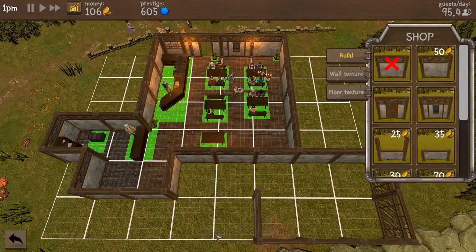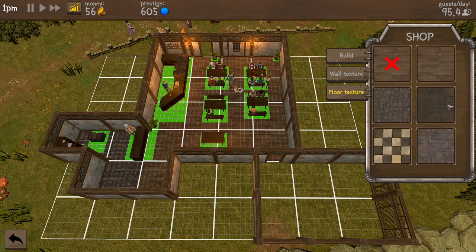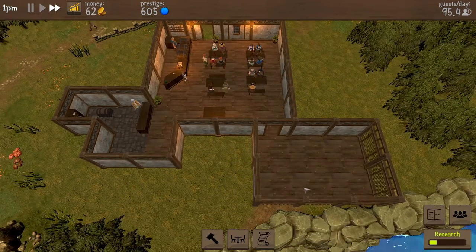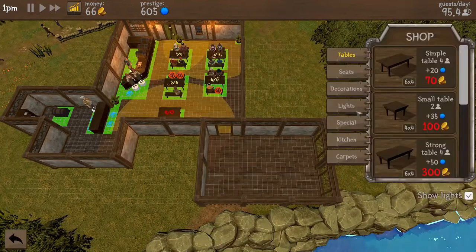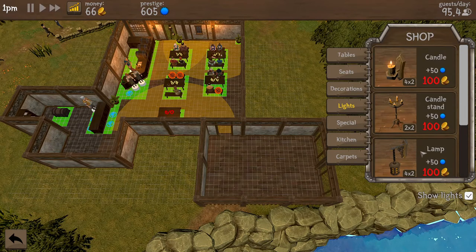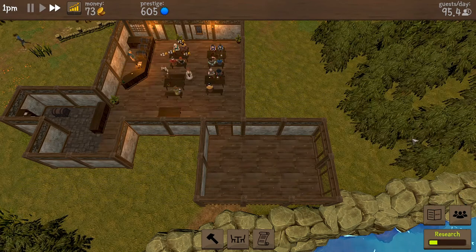Let's finish this patio — what kind of floor are we looking at? A wooden deck would be nice. There we go. Lights — I really like this hanging light; it's got some decent prestige to it as well, but we don't have the cash.